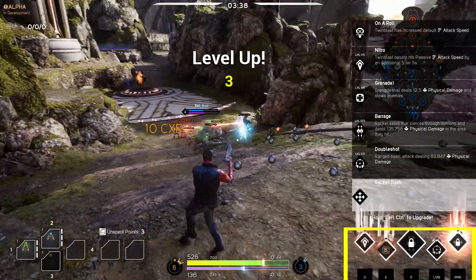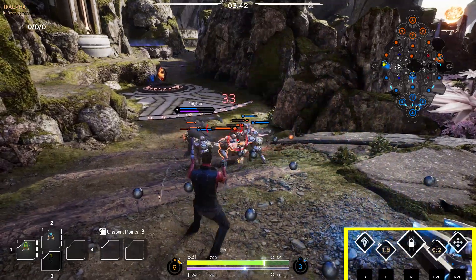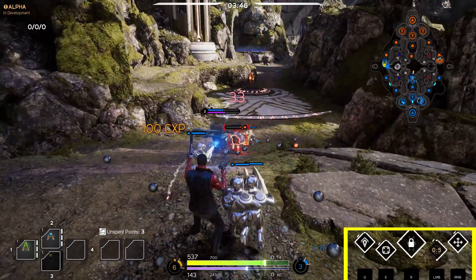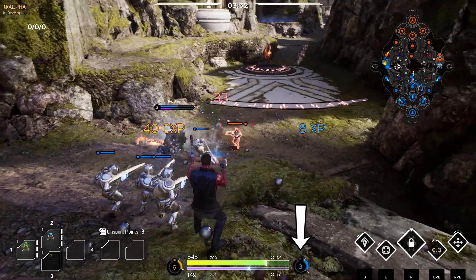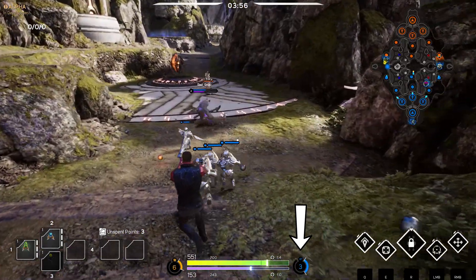In the bottom right we have your hero's abilities. Each ability is bound to a key which is displayed below. Abilities will appear with a padlock if you have yet to unlock them, and once an ability is on a cooldown a countdown will appear.